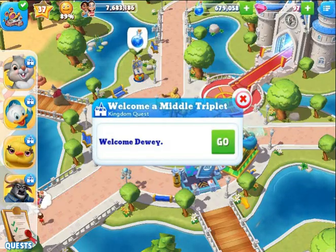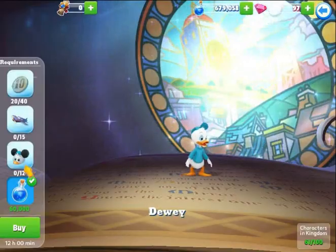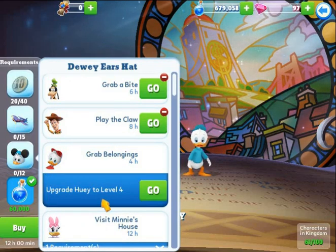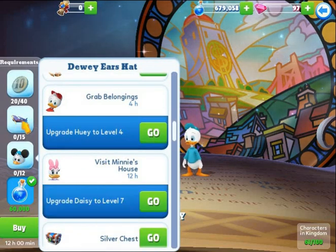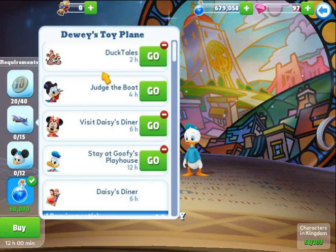Welcome Dewey! Now we can start working on Dewey. Need to get him to level 4 and her to level 7. Might be able to level her up — check into that. He can actually help with stuff.